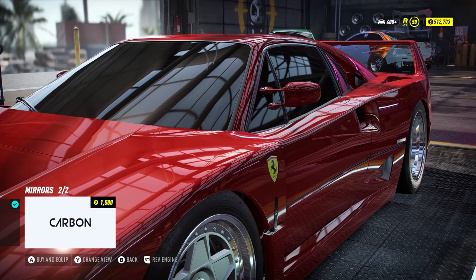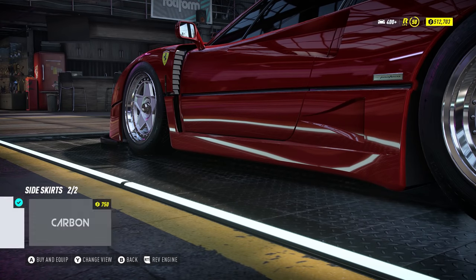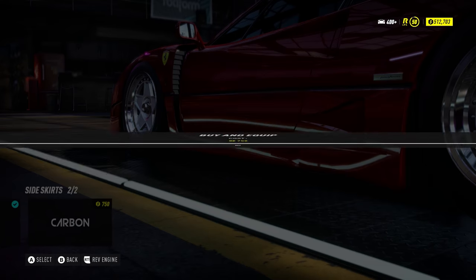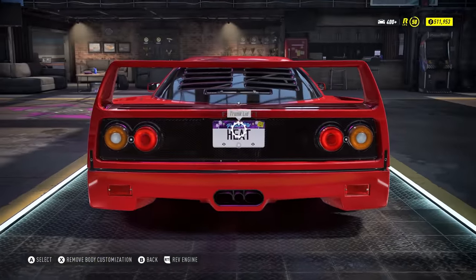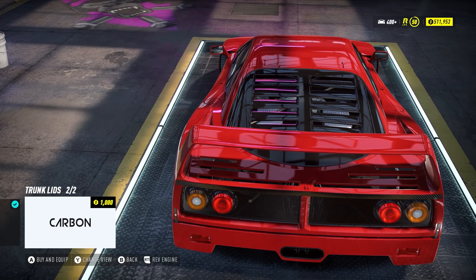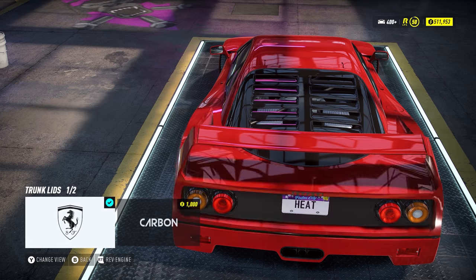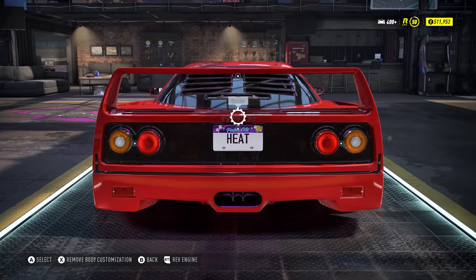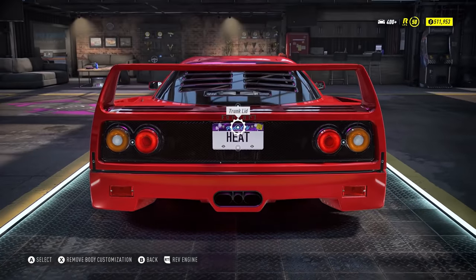That is potentially the worst wing mirror I've ever seen on a car in my entire life. New side skirt — why not? Do we have a spoiler? Oh, trunk clip — what does that do? That actually looks pretty cool. A bit of carbon fiber, get through that number plate.